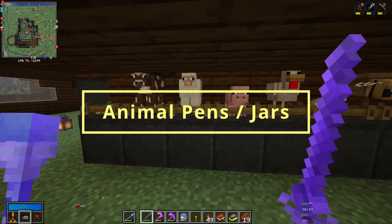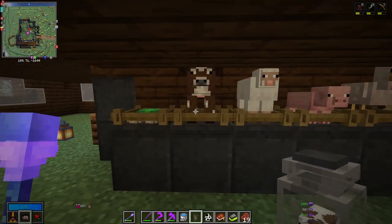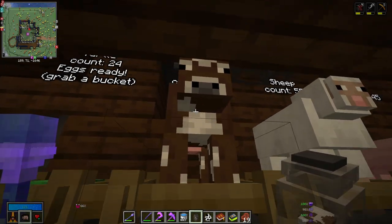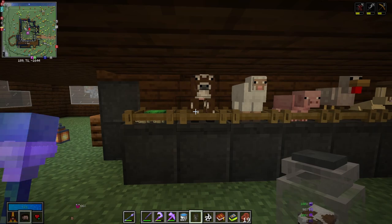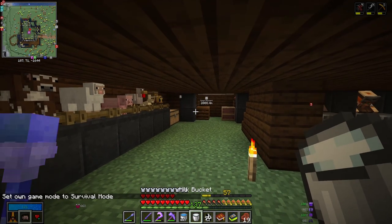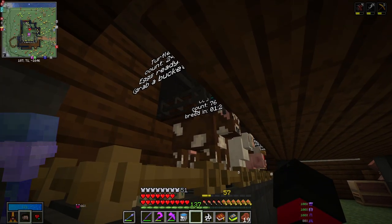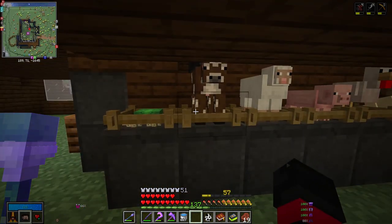Another extremely important part of Vault Hunters is the use of animal pens and animal jars. With an animal jar, you can crouch-click on an animal and begin collecting them to add to your animal pen — just right-click on the pen to add them. This lets you farm animals at large scale without lag; you can have 73 cows, for example, and still farm them for beef, leather, and milk normally. You can feed them wheat to breed them and increase the count. This is much better than vanilla farming and important because you'll need lots of different animal resources for your vault altars.